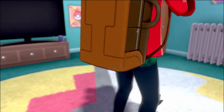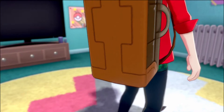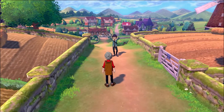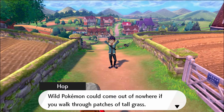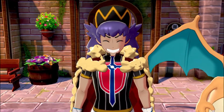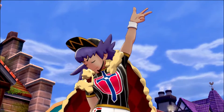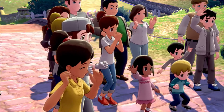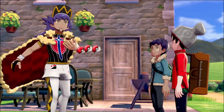The first thing I do is grab my bag, which gives me this awful hat. Shortly after, I go meet my rival — I mean, best friend. After the encounter with my best friend, I go meet up with his big brother Leon, the champion of the Galar region. Thankfully he takes pity on me because I'm Hop's best friend and gives me my first Pokemon.